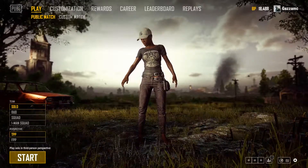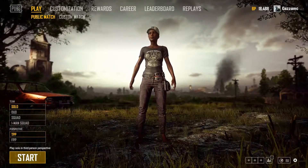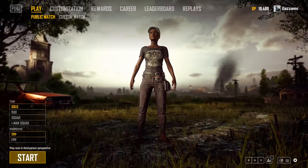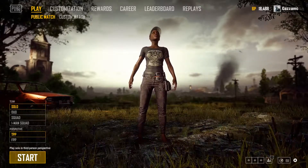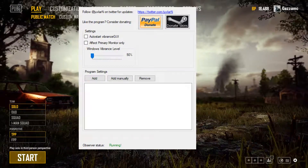Obviously it depends on your hardware and you'll have to mess with it to get the best performance. Aside from that, I'm just going to put this back to default. For everyone else, mainly AMD, there is another program out there that you can use — it's called Vibrance GUI, and I'll put the link in the description.